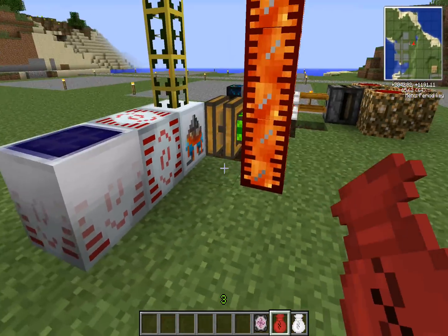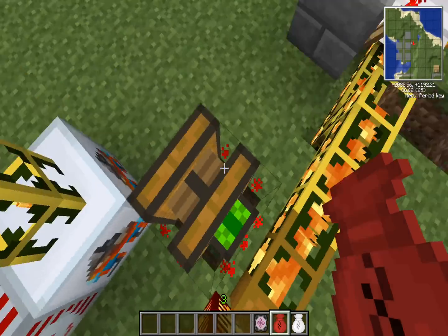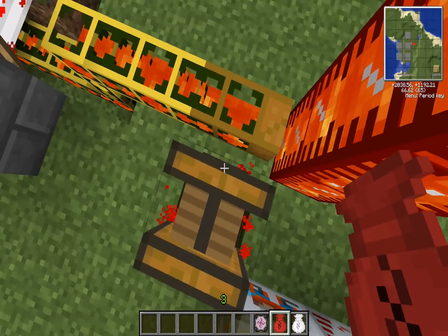I just prefer lava because it's a one-step go for fuel. It's simply utilizing your redstone, or if you want to be fancy, steam with any other type of fuel.